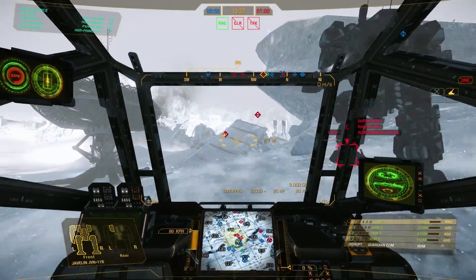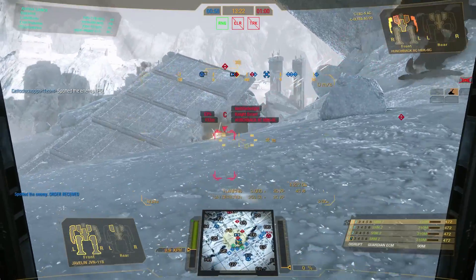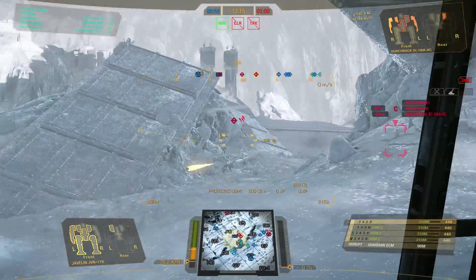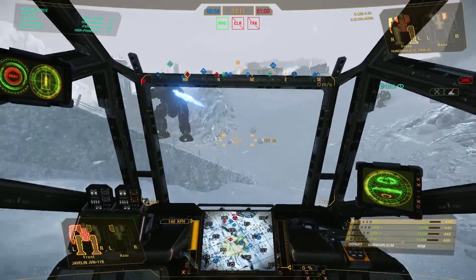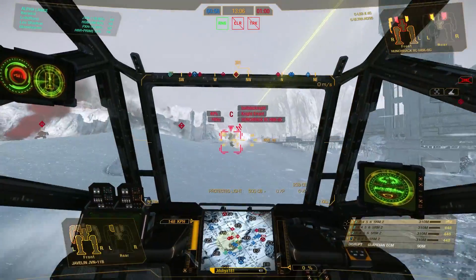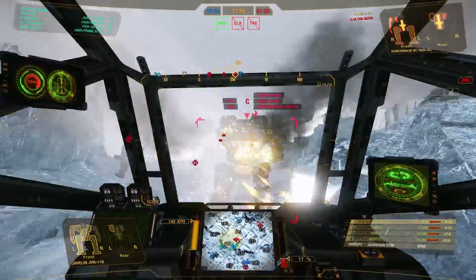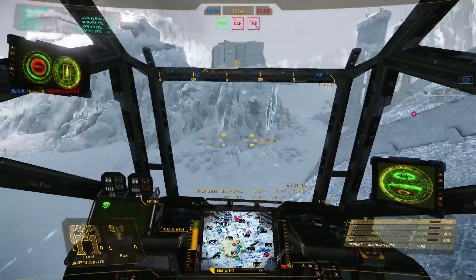I'm watching the left flank and as soon as the Hunchback comes out, I give him a lot of missiles. I'm not afraid of him because he is targeting one of my friends, so I can easily shoot him in the center torso — he is already opened up. That was a bad peeking attempt; he went into our whole firing line. As soon as I see his side torsos are open, I go for the kill. The constant fire of my SRMs and some LRMs from teammates brings him down very easily.